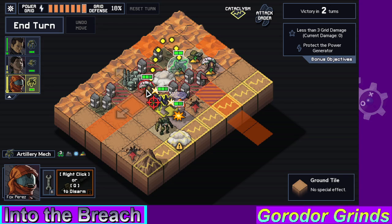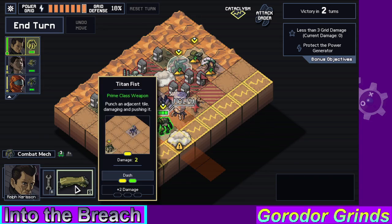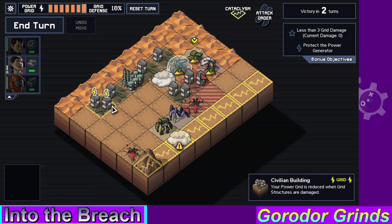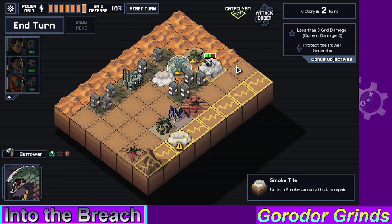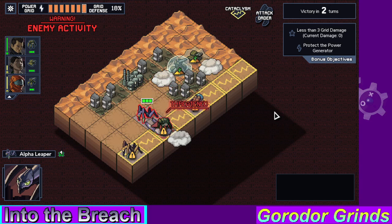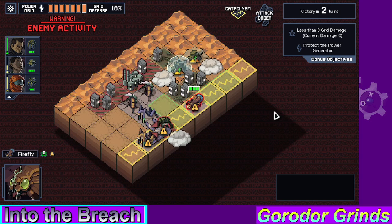So let's experiment. Let's see if we're gonna experiment. It does stop them from attacking. Okay, that's actually good info. They cannot be pushed, but okay — so I stopped them from attacking.